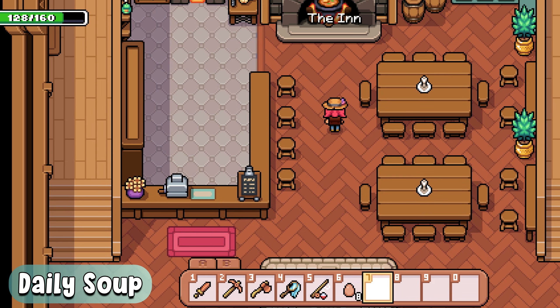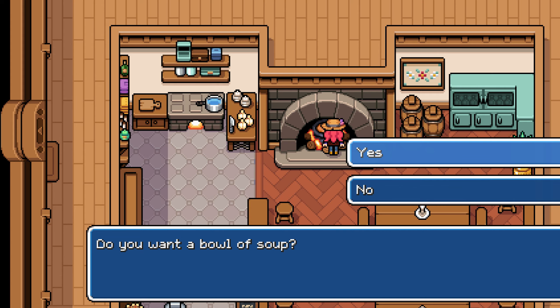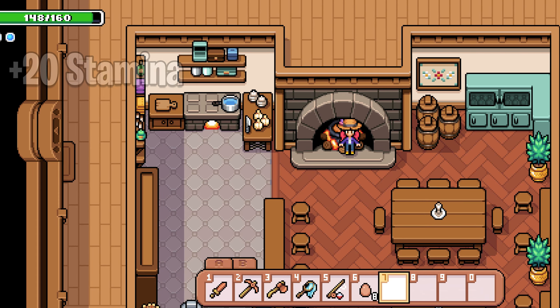Tip number 2 is also for beginning players, but is completely free. Each day, you can enjoy a complimentary bowl of soup at the inn, and this will regenerate 20 stamina.